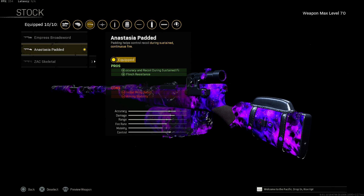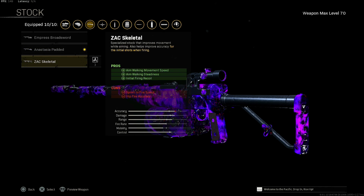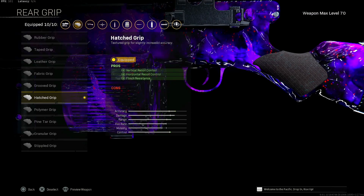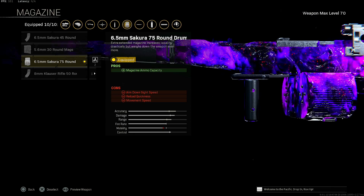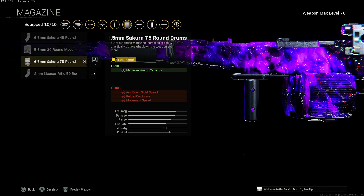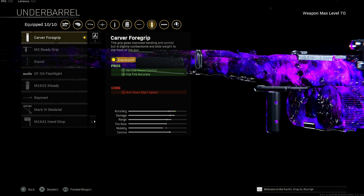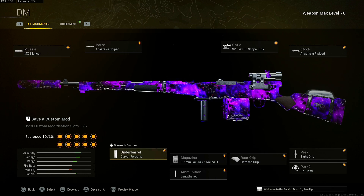Now, you get a reduction of initial firing recoil and aiming stability if you were to use the Empress — it's just not meant for ARs, at least not distance ARs. I throw on tight grip for accuracy and recoil during sustained fire, on hand for aim down sight speed, and hatched grip for vertical recoil control, horizontal recoil control, and flinch resistance. Throw on the 6.5 Sakura 75 round drum, just because I want as many bullets as possible — you get a reduction of aim down sight speed, reload quickness, and movement speed though. Throw on lengthen for the increased bullet velocity, and the carver foregrip to top this all off for the vertical recoil control and hip fire accuracy. You get a slight reduction of aim down sight speed, and this is the fifth gun.